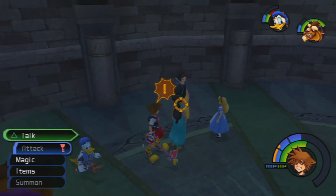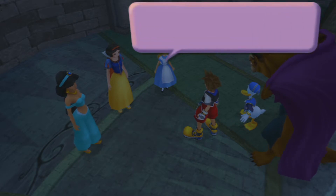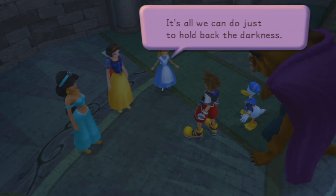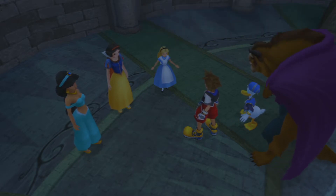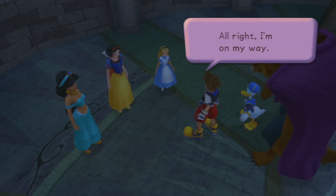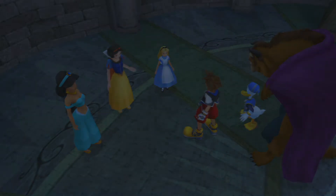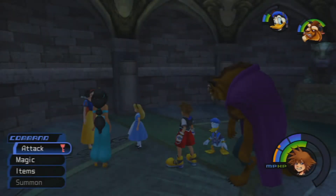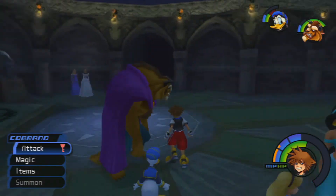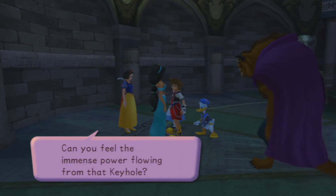Hey, look — we actually have the Disney princesses. They're finally free. Good lord, Alice is so short compared to the rest of them. There's Jasmine again. 'Sora, please hurry. Darkness is pouring from the keyhole. It's all we can do just to hold back the darkness. I don't know how long we can manage even that.' — 'All right, I'm on my way.' — 'We're counting on you, Keyblade Master. In the meantime, we'll do what we can too.' These are all the Disney princesses who had the purest of hearts to give power to unlock the keyhole of Hollow Bastion.